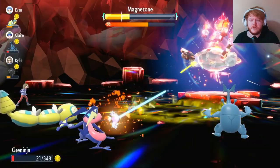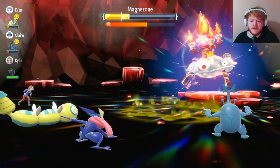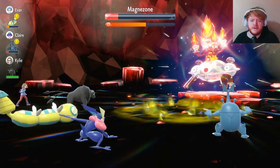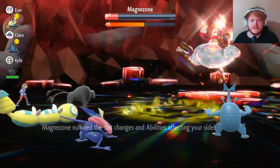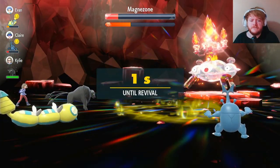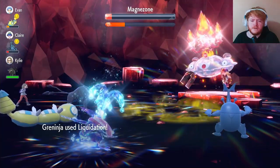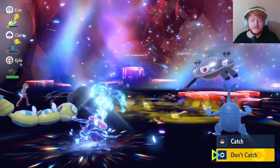We're in Torrent range now as well. We don't Terastallize just in case we can't move. We get hit again and we're on 12 HP — we get one more attack in, doing a lot of damage thanks to Torrent, and we manage to break the shield. It nullifies our stats but that doesn't matter — it finishes us off with Thunderbolt. When we come back, we Terastallize and finish it off with Liquidation. Magnezone goes down — not a bad first raid considering we were weak to it and paralyzed the whole time.